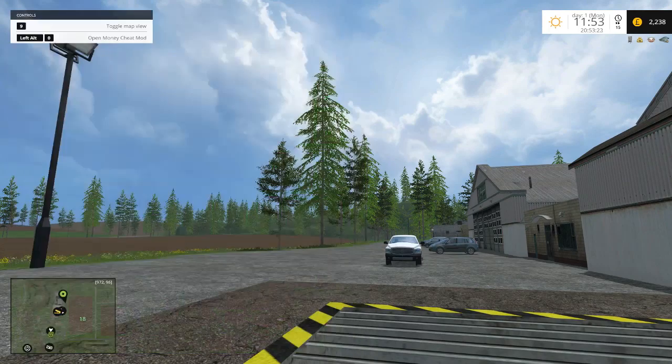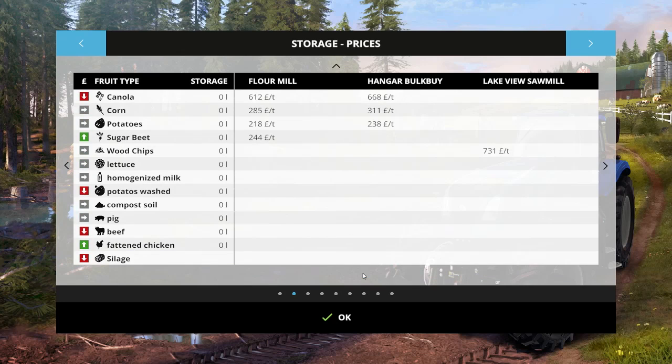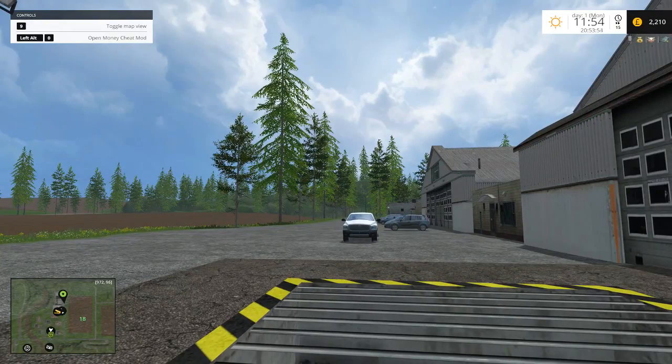This is the Hanger Bulk Buy, which is a sell point for everything except for sugar beet — all standard crops except sugar beet. This is set to hard, as you see, but prices are quite good. There are enough places that if you're selling a lot of stuff, one of them is going to be having a good price for what you're selling.